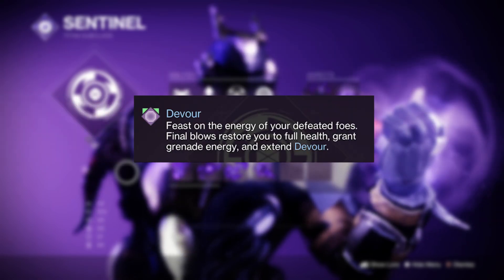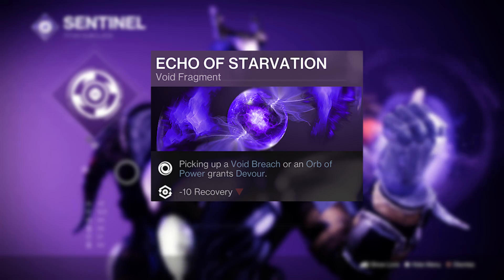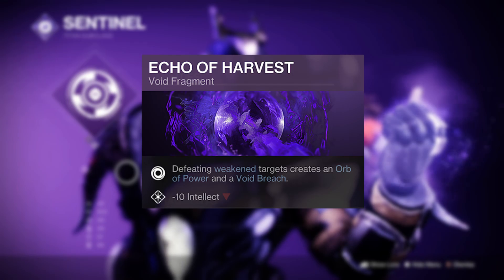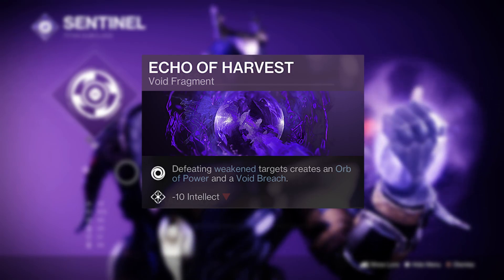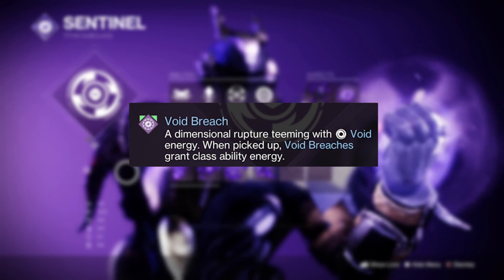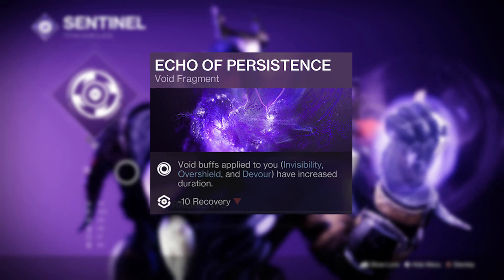You'll want grenade uptime to the maximum, so you'll need Devour. Collecting a void breach or orb of power will grant Devour with Echo of Starvation. You can create both of these on defeating weakened targets by equipping Echo of Harvest. Collecting void breaches grants energy, as does further final blows from Devour, which you can extend the duration of with Echo of Persistence.